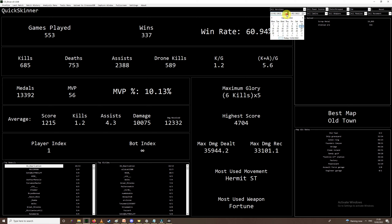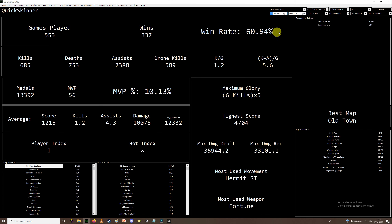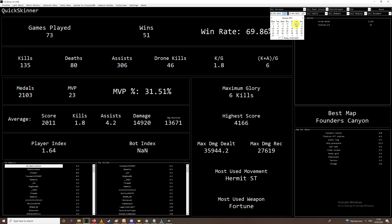I can even change that to see how we've been performing this year. Going from 69.86% — we've went up by 10%, though we are fighting in a tin league at the minute so that's probably why our win rate is slightly higher. But that's all the ways you can filter the information.